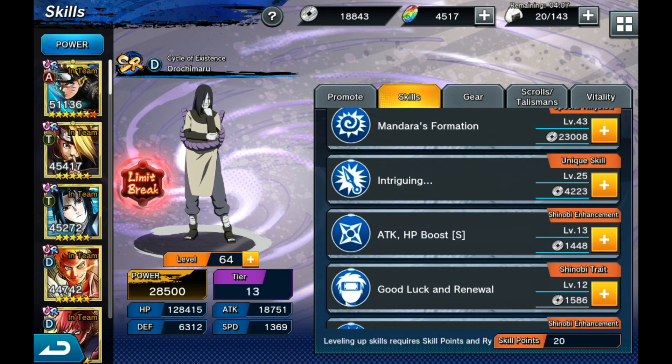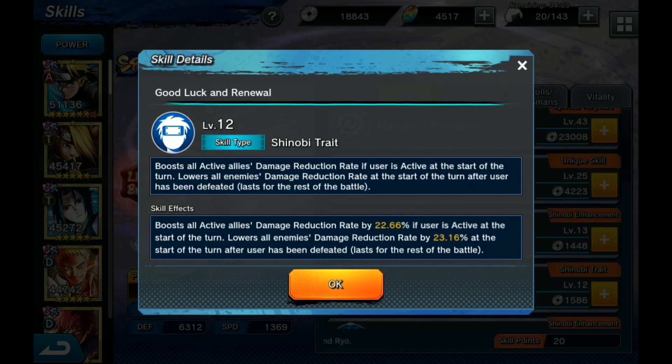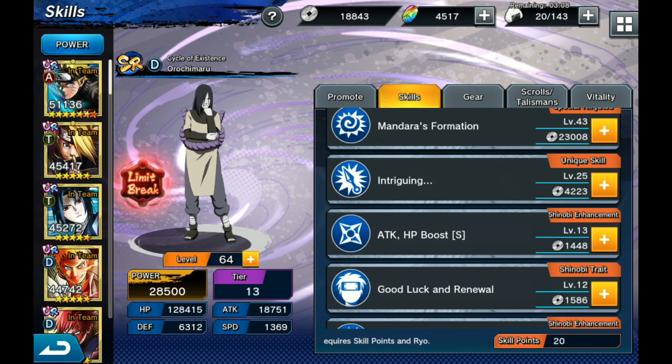He's got the attack and HP boost as an SR character - as a UR you get medium. His Good Luck in Renewal passive is actually a really good move - it boosts all active allies' damage reduction rate by 22.66% right now with my skill so low, but this goes even higher. So he already does a lot of crowd control, but he also reduces incoming damage. He also lowers all damage reduction rate for the opponent at the start of the turn after he has been defeated, for the rest of the battle. So that's huge - if your Orochimaru dies, you're now hitting harder and taking less damage just from having him. You lose that damage reduction rate for yourself if he dies, but you get the damage reduction rate down for the opponent. It's almost like a swap - you're still benefiting from him being alive and dead, which makes Orochimaru extremely powerful as a tank and crowd control unit.